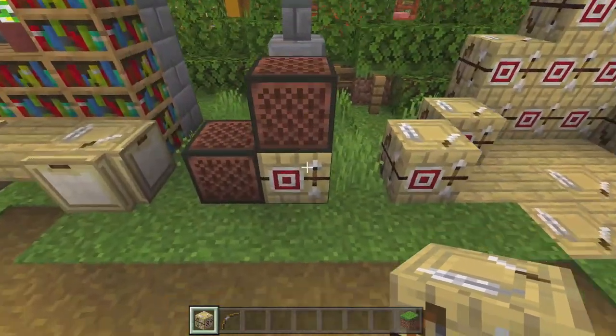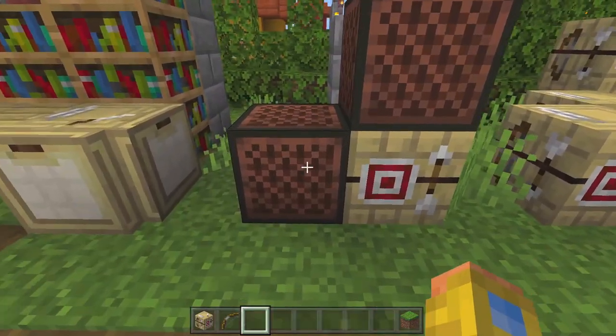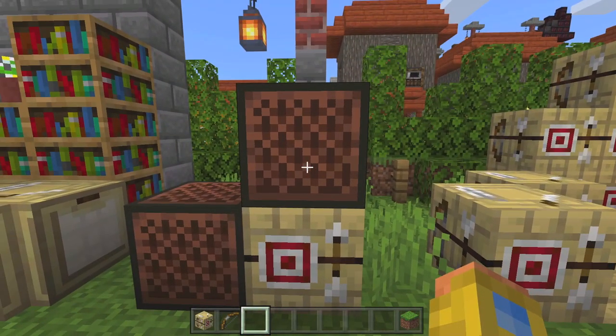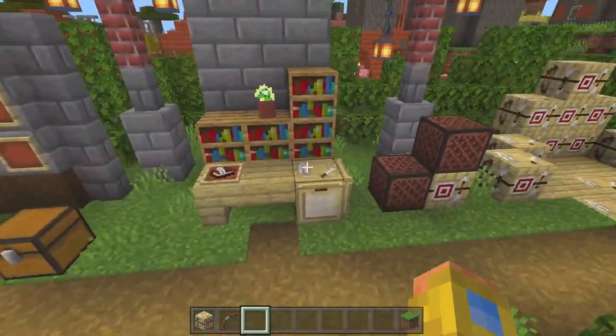With note blocks it's actually funny — the fletching table will make a bass note. This is a regular note block, and this is a note block on top of a fletching table. It's going to create a nice bass sound for you if you place a note block on top of a fletching table.